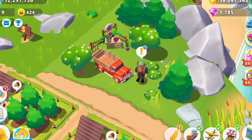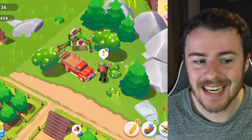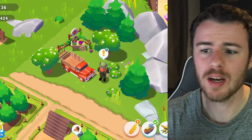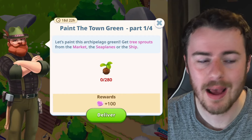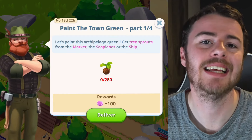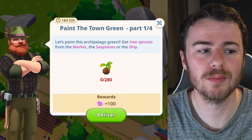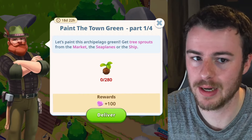The Stay Green event has just started in Sunshine Island and today I'm going to be walking you through every single step, helping you find some of the hidden things on the islands. If you are on your Haven Island, which is the main island, you'll see this guy dancing around — his name is Wolf. He is going to give you some challenges, called 'Paint the Town Green'.